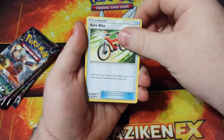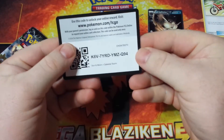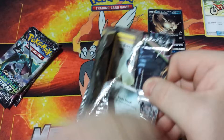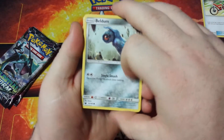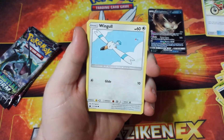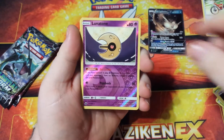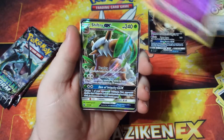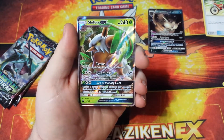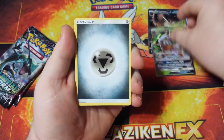A Shrine of Punishment — ooh, that sounds bad. And an Acrobike, that's a pretty good card. There's a code card for you. Pack number three. We got a Beedrill, a Spoink, a Baltoy, a Wingull, a Meditite, a Reverse Holo Lunatone. Hey, there we go — we got a Shiftry GX! Getting Shrifty, that's cool. Set that over there.